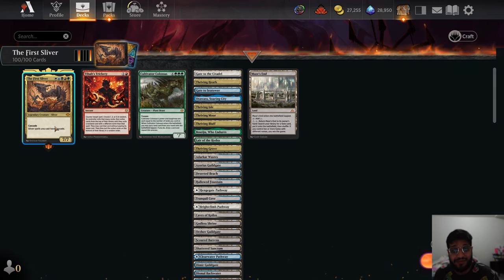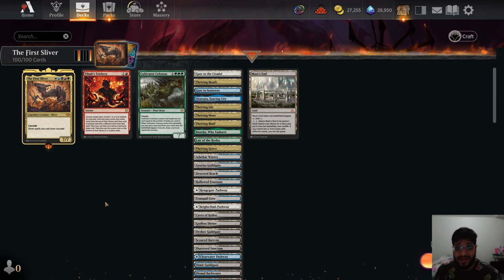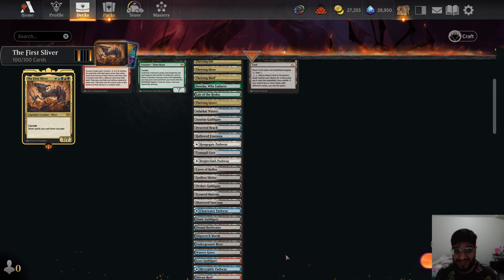An easy combo utilizing the First Sliver — a 7/7 with Cascade. Sliver spells you cast also have Cascade. I'm sure plenty of you have already seen the combo, but this is for people who haven't or just needed a decklist. As you guys can see, the deck only has 3 non-land cards, including the Commander. The rest of the deck is just lands.